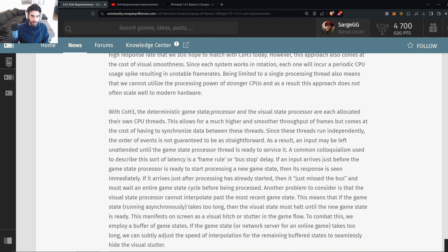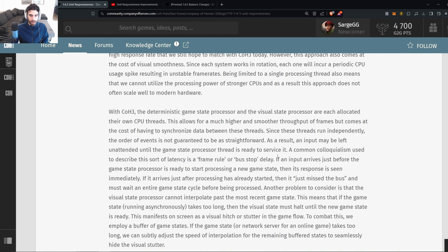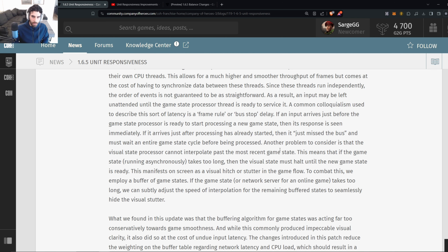In CoH3, the deterministic game state processor and visual state processor each allocate their own CPU threads, allowing for much higher and smoother frame throughput — but at the cost of having to synchronize data between threads. Since these threads run independently, the order of events is not guaranteed. An input may go unattended until the game state processor is ready to service it — a latency type sometimes called a 'frame rule' or 'bus stop delay.' If an input arrives just before processing starts, it responds immediately; if it arrives just after, it misses the bus and must wait the entire game state cycle.